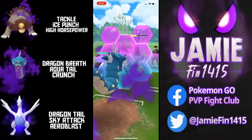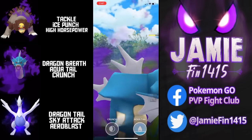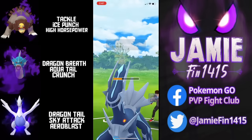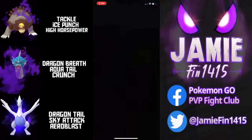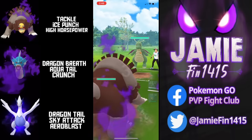We're almost certainly going to get baited with another Iron Head — this opponent really needs to go to rehab. We fire off the Crunch and that is going to be all she wrote. No amount of baiting is going to save this opponent. GGs and thanks for playing.